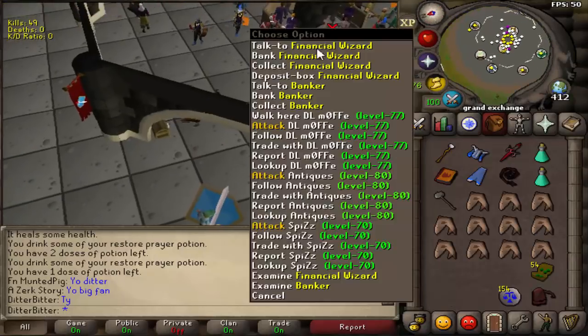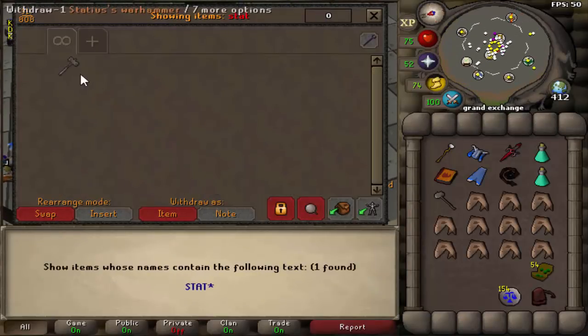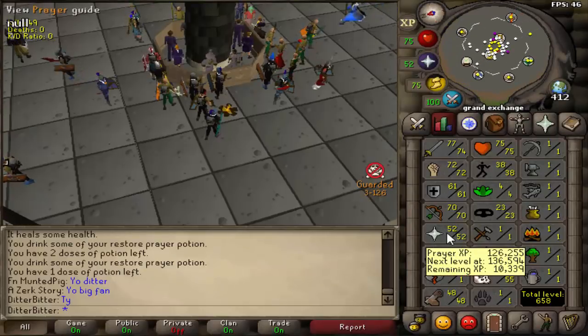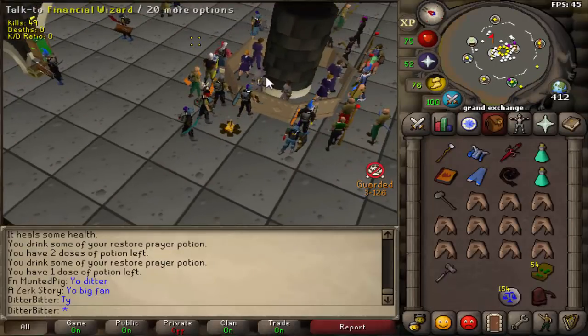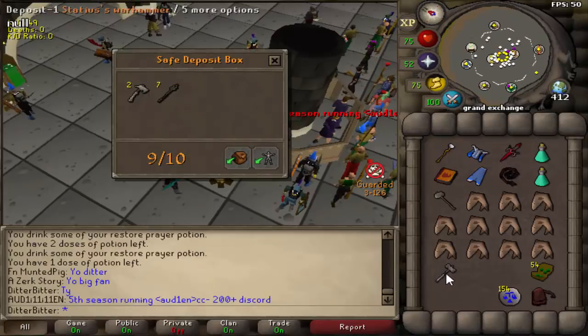Very stacked now - we have a Statius warhammer to use. We'll be getting 78 attack after getting 70 defense, then start using the Statius warhammer, and potentially a VLS if we can get our hands on one. Let me just put this in my deposit box.